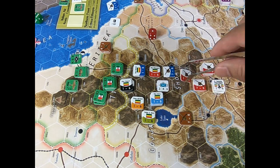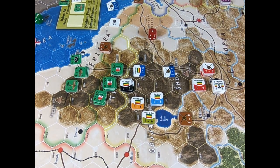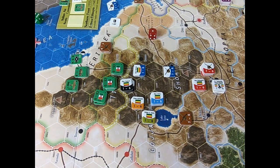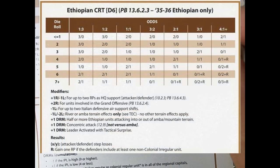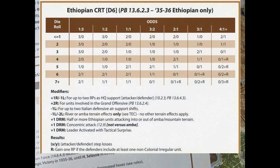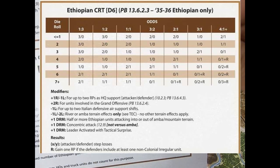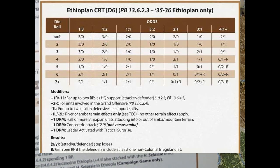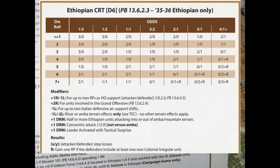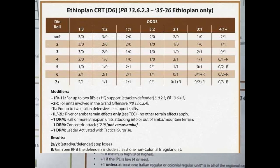I repeat: when the Ethiopian player announces the grand offensive, in that case it is possible to attack. Another important peculiarity the Ethiopian player must remember is the Ethiopian combat table, which is appearing on the screen. It is a little different from the generic combat table — we find more losses that the attacker can suffer. Please remember, each time the Ethiopian player attacks, he has to use this Ethiopian CRT.